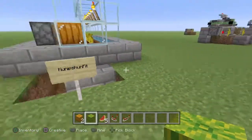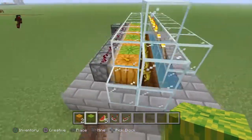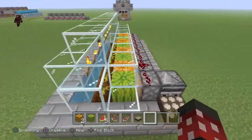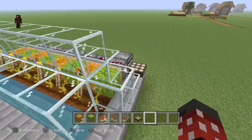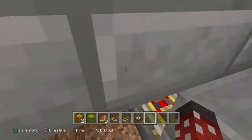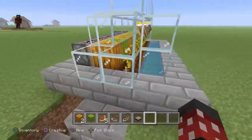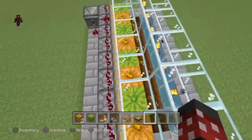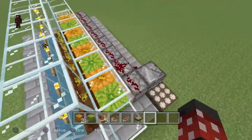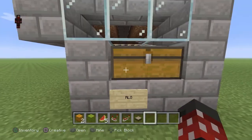Next up we have a design — I'm not even going to try to pronounce that name — but this one relies on a daylight sensor to make everything work. When it goes to night, everything gets pushed and there's a hopper minecart down here. It'll collect all the pumpkins and melons along these two areas. I'm not sure how well this one will work, but it is fully automatic at least.